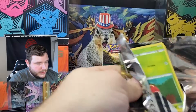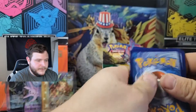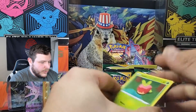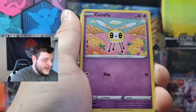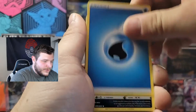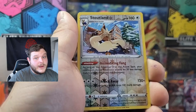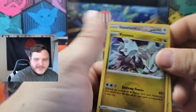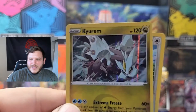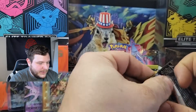Four alt arts out of three booster boxes is kind of insane — that's really, really, really good, so no complaints here. Next pack: Scrafty, Snow Leaf Badge, Hippaladon, reverse Stoutland — he is a rare — and a holographic Kyurem. I legitimately forgot which side we were pulling from — it's the left-hand side, which is actually running out of cards.